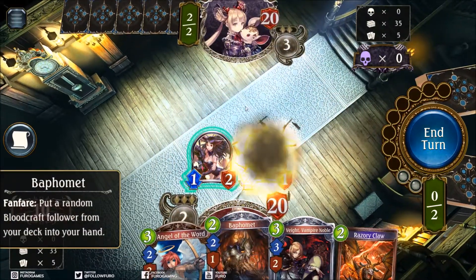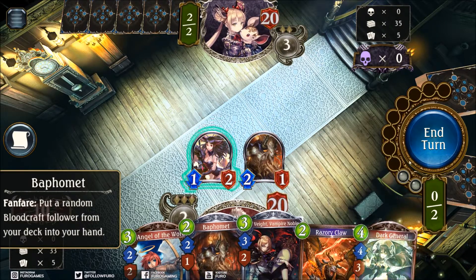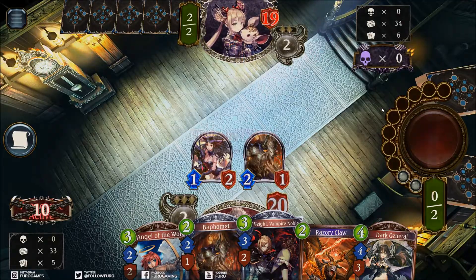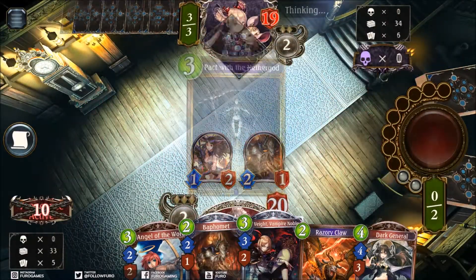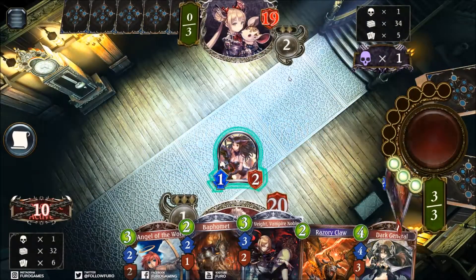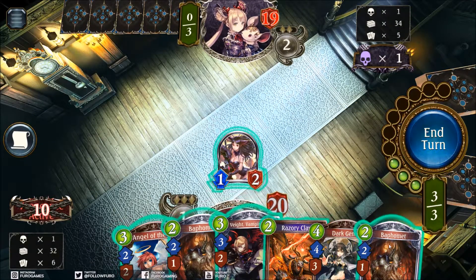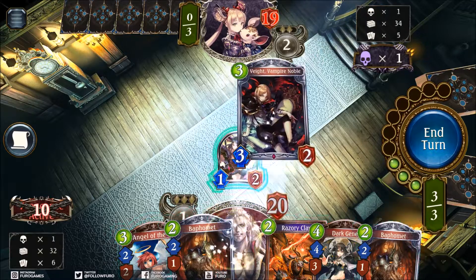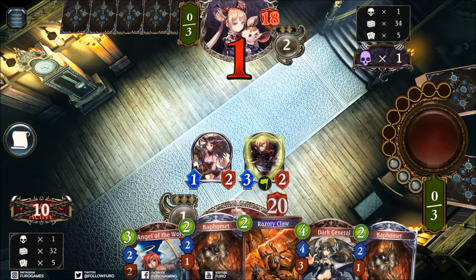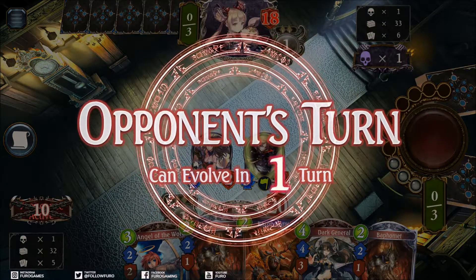Baphomet is coming, giving us a random Bloodcraft follower - Dark General. Fine, some storm damage is definitely good later. Pushing 1 point of damage with the Pact with the Nether God. The board is still empty and we've got so much more to draw. We will drop the Vampire Noble - 1 in the face. And maybe on the next turn just double Baphomet for more cards. The more cards you have, the more options of course.